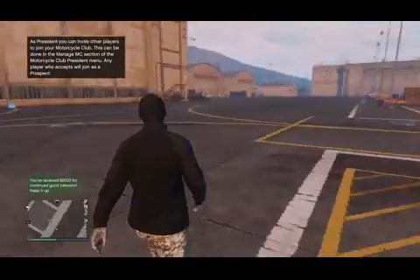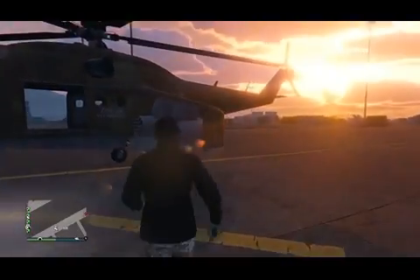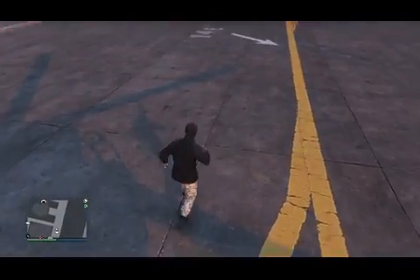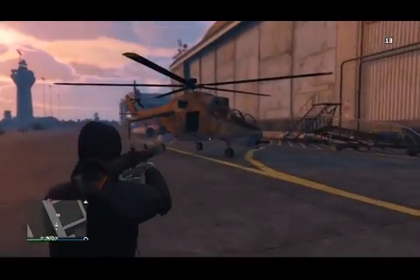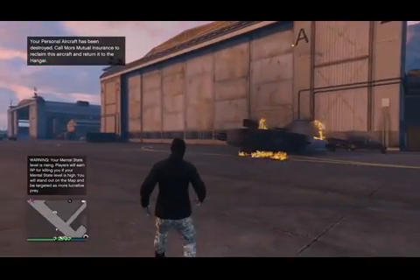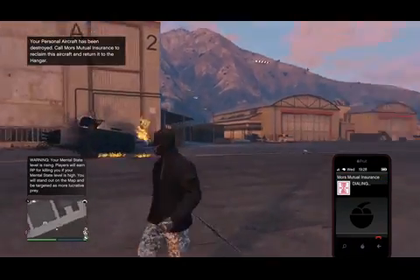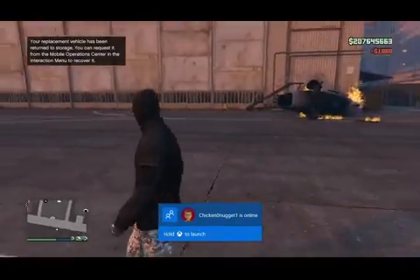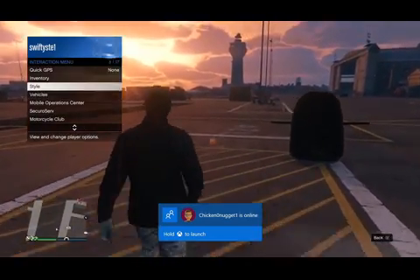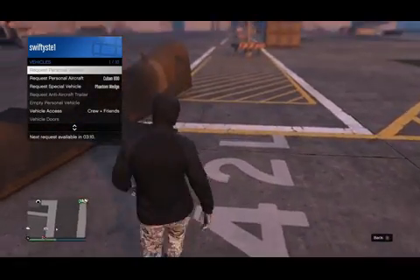Now I'm going to show you what happens if you blow your vehicle up. I'm going to get an RPG and blow it up. Surprisingly, it survived one RPG — Rockstar definitely fixed that helicopter, which is great. Just call your insurance to get the Savage back, and once you've done that it will go back inside your garage and you'll be able to request it through the Mobile Operation Center once again. Unfortunately I can't show that due to the three-minute timer.